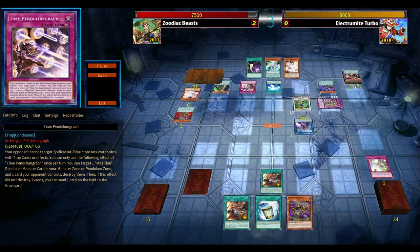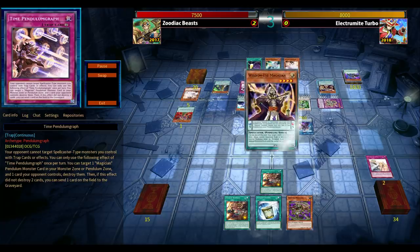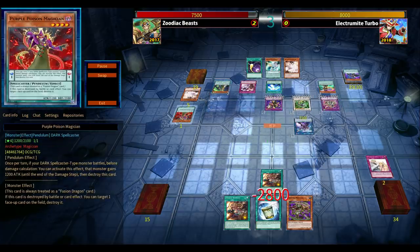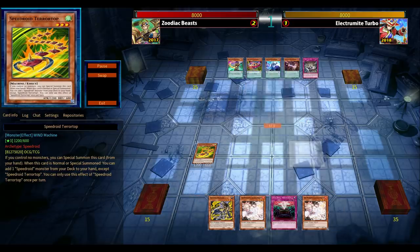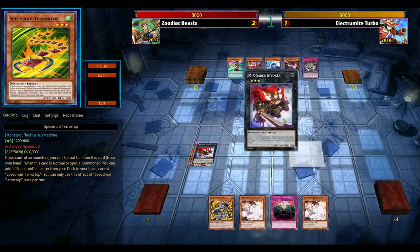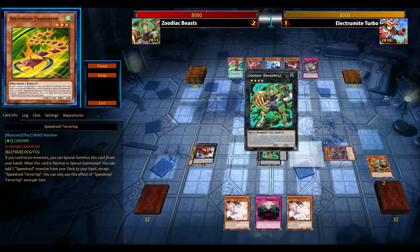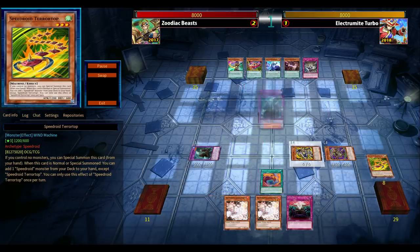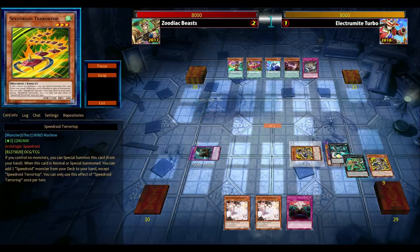Going for Decode Talker Vortex for the negation, and Ash Blossom is there. The Pendulum Graph trap is also there. Trying to use Barrage on its own might be a sign of weakness. They're going to use the Pendulum Graph trap for a normal summon Zoo, and that's probably game. In Master Rule 4, Pendulums can just Pendulum Summon freely, and that was game. Venom copying an Electromite — quite ridiculous. So 2-1, but I can go first next.